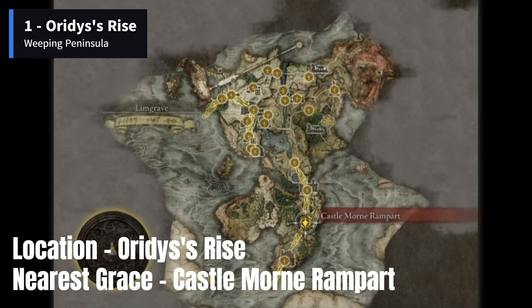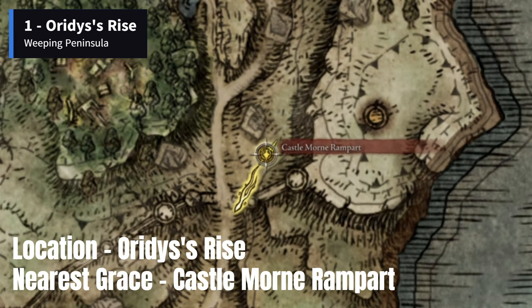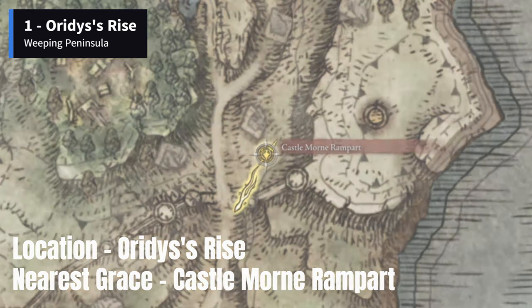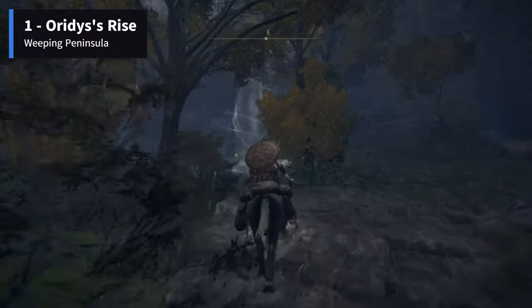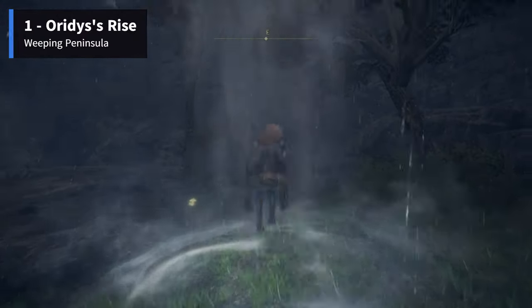The player should start to search for the first memory stone from Castle Morne Rampart's site of Grace in Weeping Peninsula. The memory stone is found in a chest at the top of Ordeez's Rise, and to reach there you have to jump at the airstream near this site of Grace.